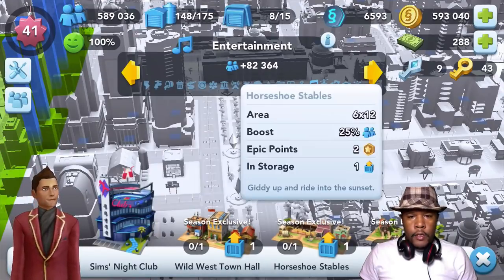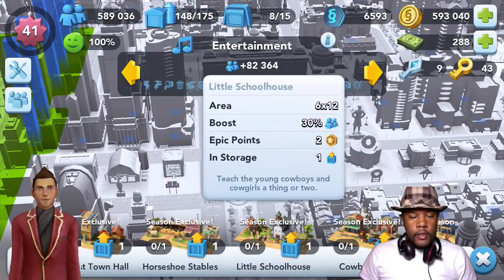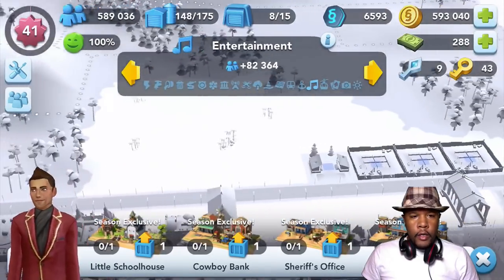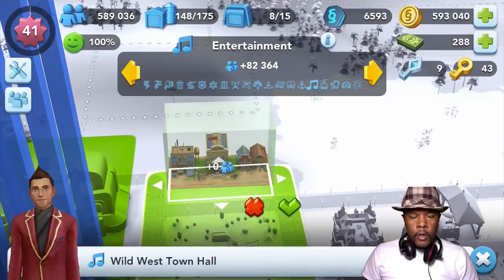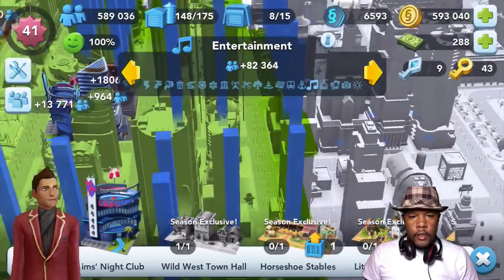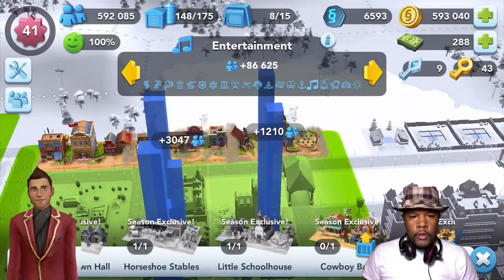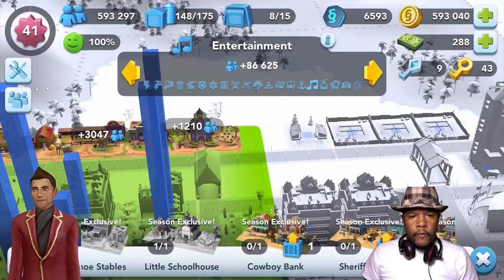So these are our items that EA was so gracious to give me so I can show them to y'all. Hopefully you saw that video with the preview — now we're gonna do a little bit more with this selection. We're starting out with the wild west town hall, the horseshoe stables, the little schoolhouse, and not enough room for the cowboy bank.